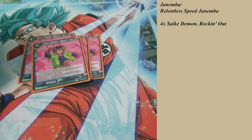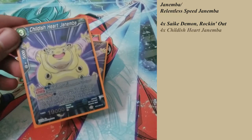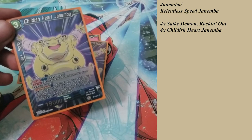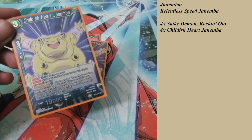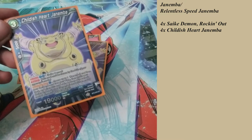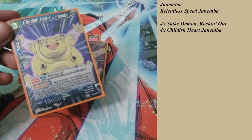What you're trying to get is Childish Heart Janemba. When you get that in your hand, it only costs two to evolve it from that original card, or you can play it for three from your hand naturally. Once you evolve the first card into this one, it does have barrier, so it kind of keeps it alive — which is pretty nice. And for a three cost, it's a 19,000 power — that's pretty sweet.